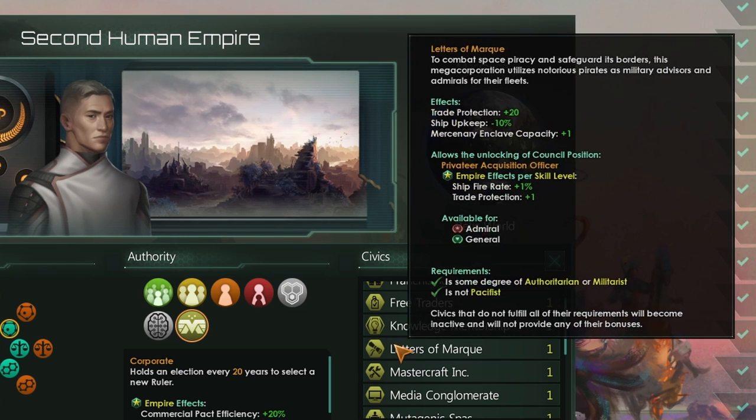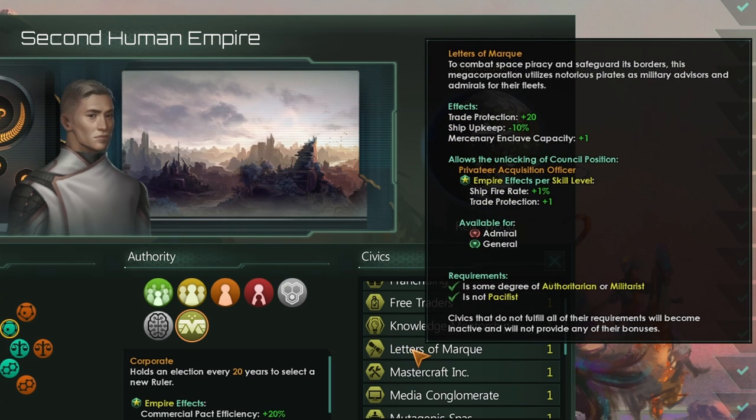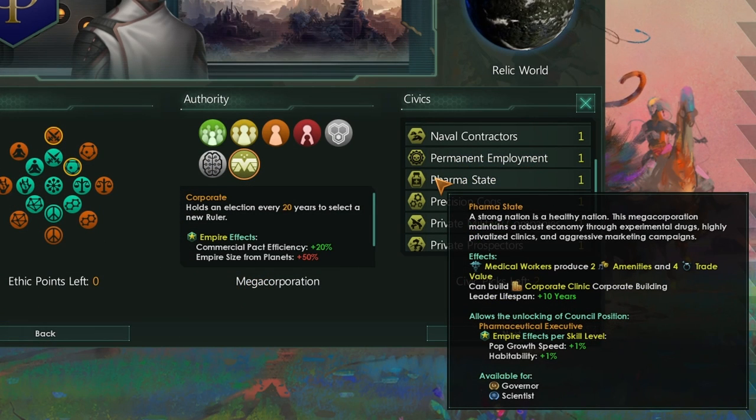Megacorps also get access to the Vault of Knowledge equivalent civic, but they also have some cool civics of their own. Letters of Mark allows you to get extra trade protection, reduced ship upkeep, and more mercenary enclave capacity. When paired with other civics we already have, I think we can now get up to about 7 or 8 mercenary enclave capacity empire-wide, which is wild. You also get a special trait on your admirals and unlock a unique war goal.